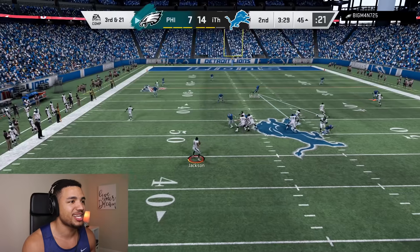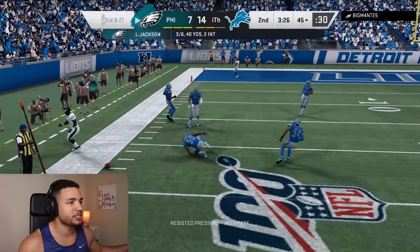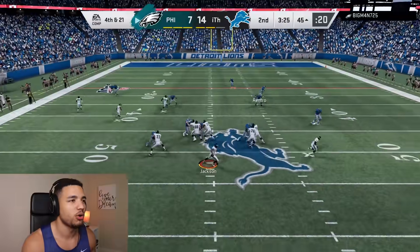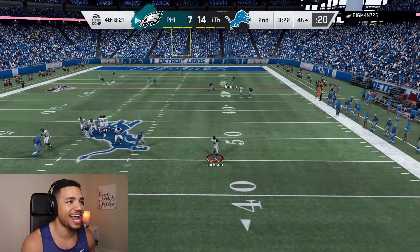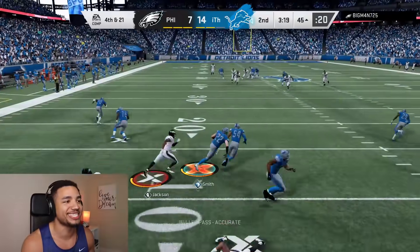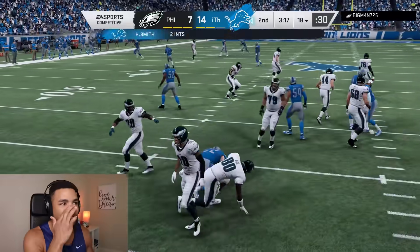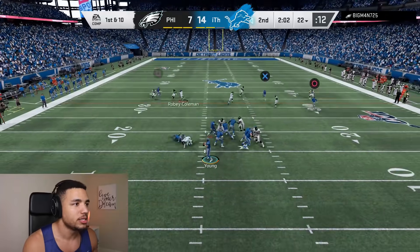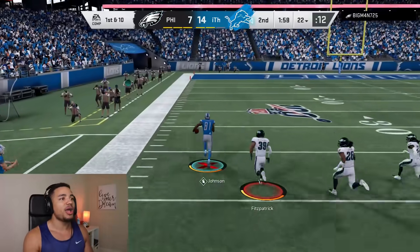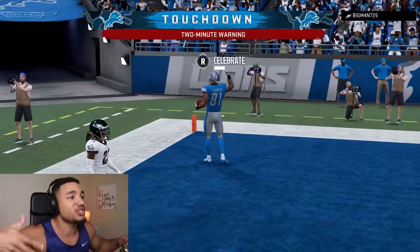The d-line is disgusting. His tight end got stuck — he's running, wait, drops it! I didn't mean to be on man coverage, I'm on man by accident. This is not good. Harrison Smith with another interception, he's playing center field so well right now. Let's get on offense — the out route should actually be open.